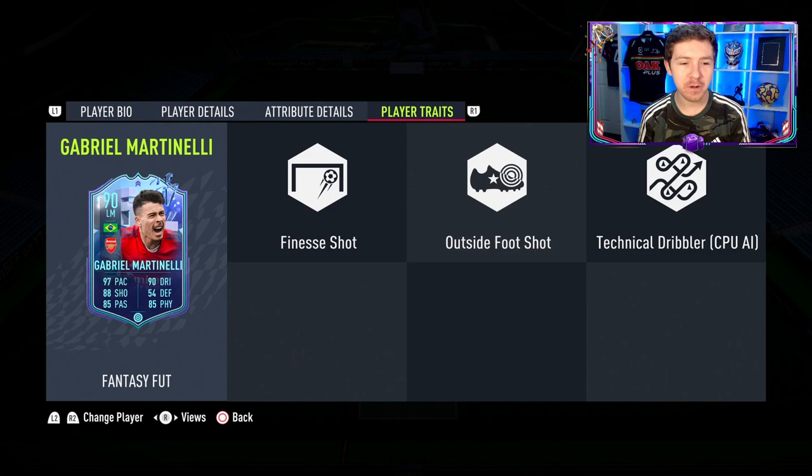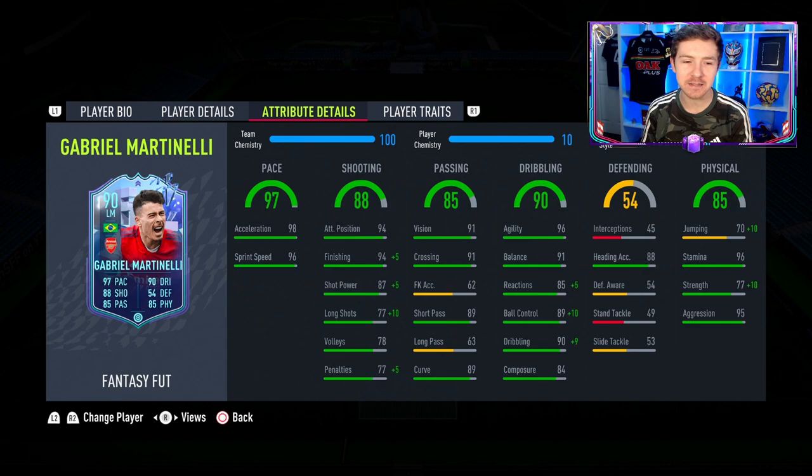Let's have a look at this item. Finesse Shot and Outside the Foot Shot traits are really nice — two of the best traits to have in the game this year. In terms of in-game stats, there are some really nice attributes straight off the bat. The pace column is almost perfect, which is obviously great to see for a winger.